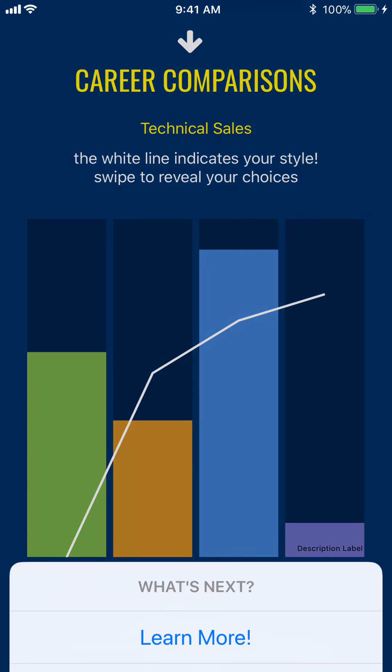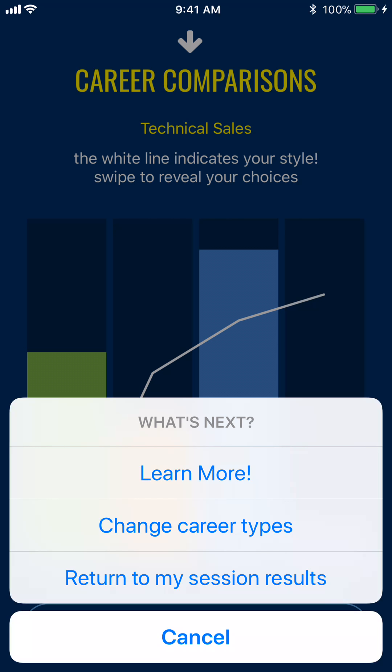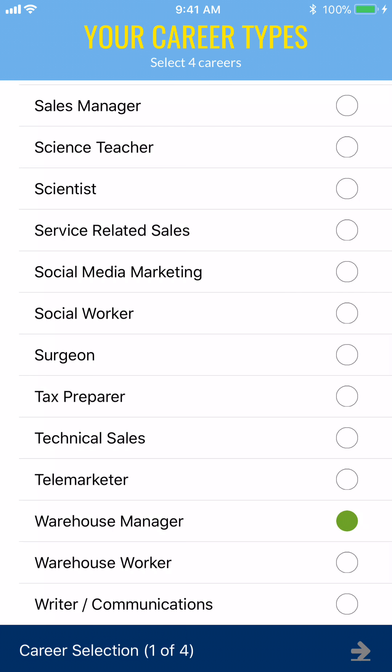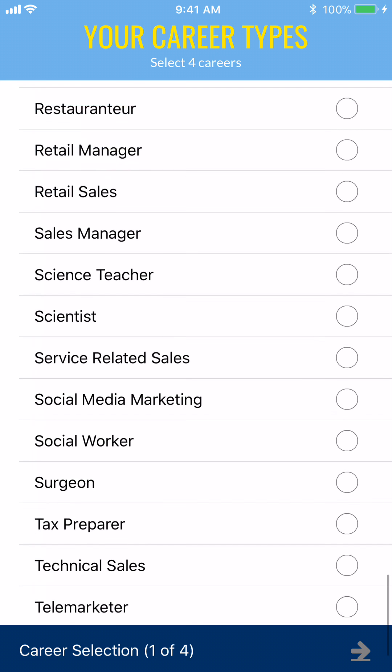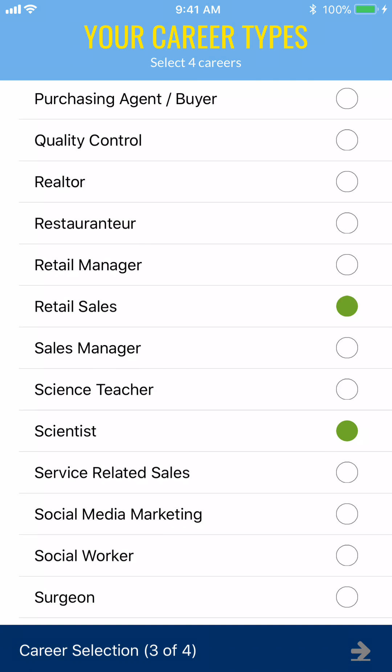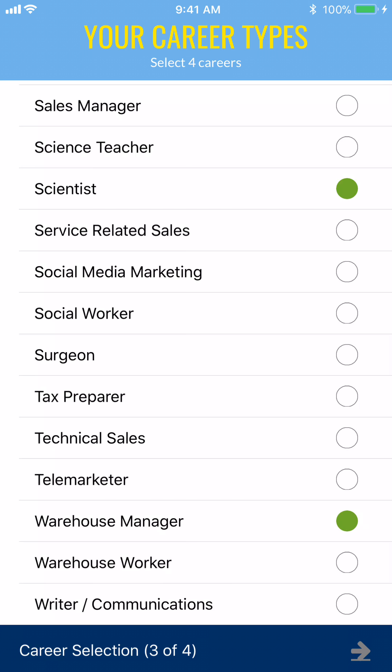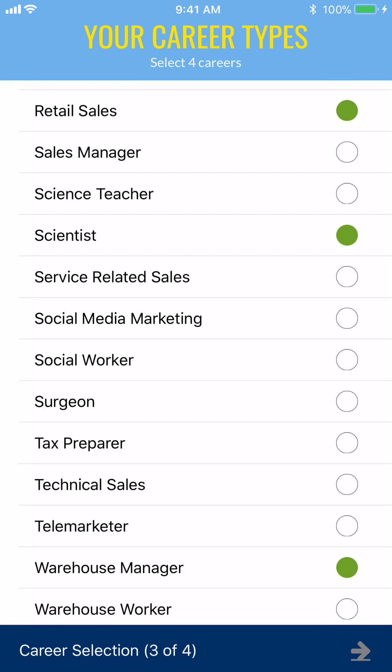Let's go back and pick a few more. I can change career types but I have to get rid of these four first. In the iOS version of Identimap, you have to pick four, and if you pick more than four it tells you to delete one or two. So maybe I'm a warehouse manager, a warehouse worker, a scientist, or retail sales. I look at the bottom and it says 'Career Selection 3 of 4,' so I need to pick one more — I'll pick telemarketer.